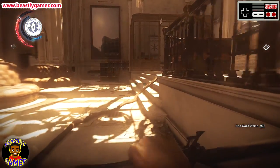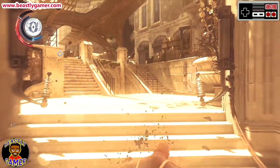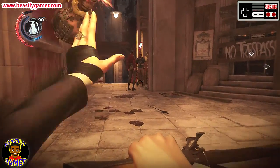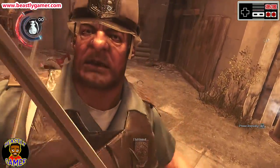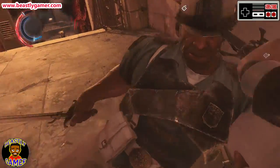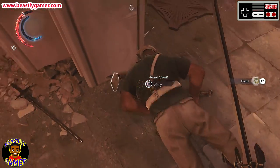I used Emily's awesome powers like Mesmerize, which places a magic totem in a location, and when enemies see it, they get so shocked and amazed that you can easily kill them, sneak past them, or knock them out. Emily's Domino power allows her to mark multiple enemies, and once marked, any damage done to one affects all of them. Emily's Shadow Walk ability sends a doppelganger running through an area that looks just like you and distracts enemies. All powers in Dishonored 2 are upgradeable — for instance, upgrading Domino adds more enemies to the tether, and upgrading Shadow Walk allows your doppelganger to attack enemies. Between the passive and aggressive abilities, there are so many ways to play, making this game stunningly varied in gameplay styles.